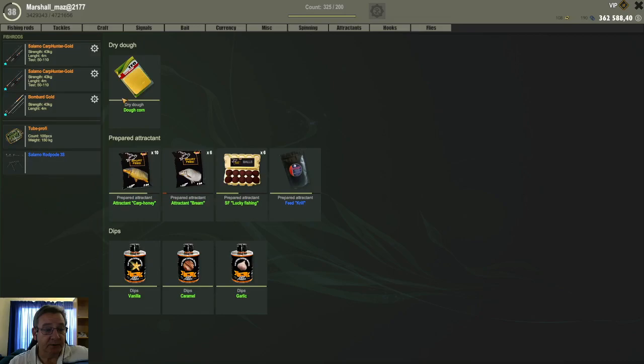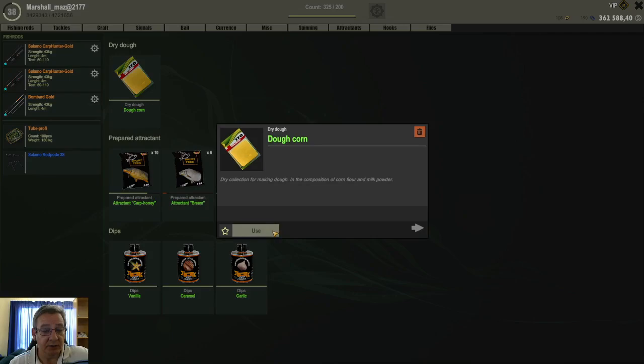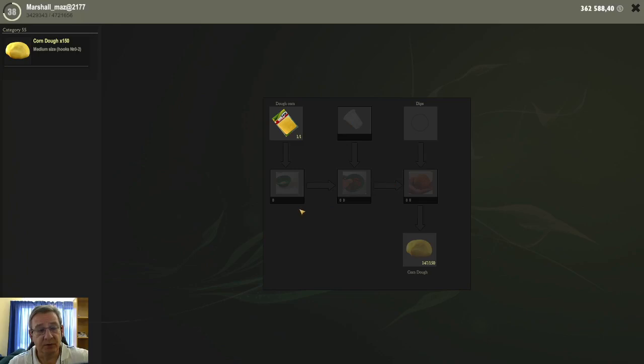These are the various dips that I have. Now to craft the corn dough, you need to right-click the dry dough base and select 'Use' — this will open a whole new crafting window for you. You then need to go through the steps and click on everything, going from one to the next. You start by clicking on your base dough — corn in our instance.